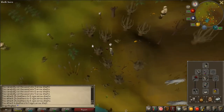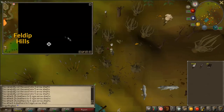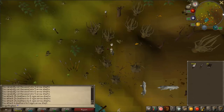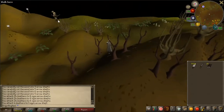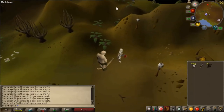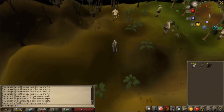If you haven't started the Big Chompy Bird Hunting quest yet, it's just over there. You talk to a guy called Rantz — I'll show you where it is now. From this area just run east a little bit, it's not far at all, and the guy is there. I've already done the quest, but if you just talk to him and start the quest you'll be able to chop the trees down and make the flighted ogre arrows.